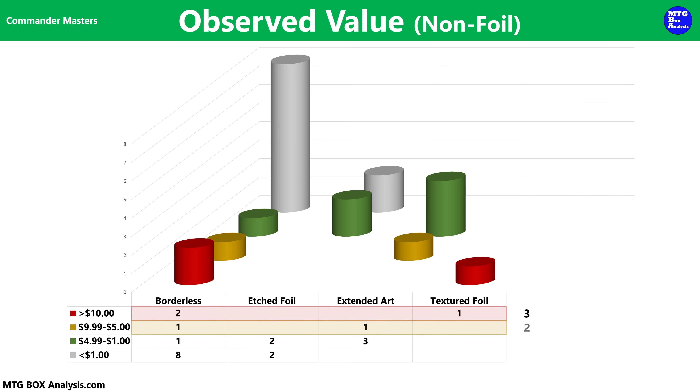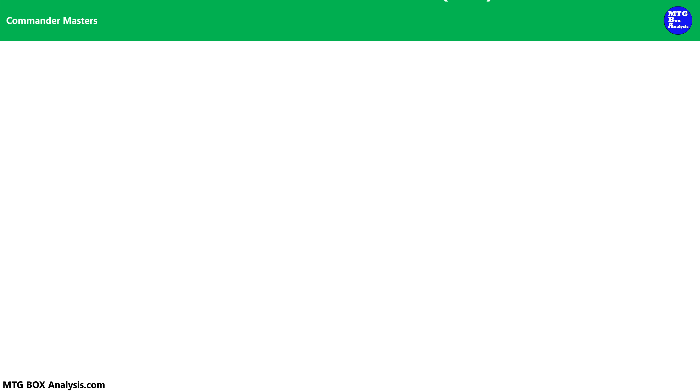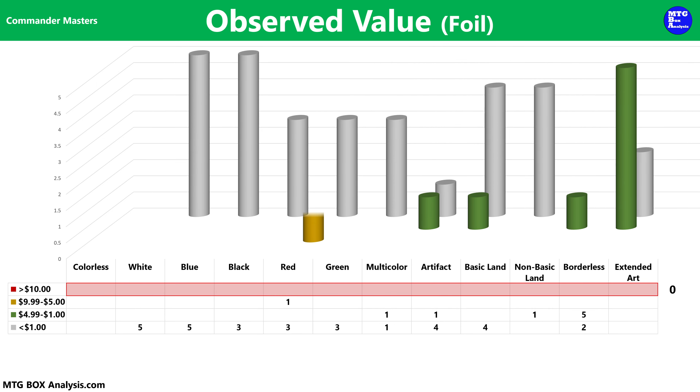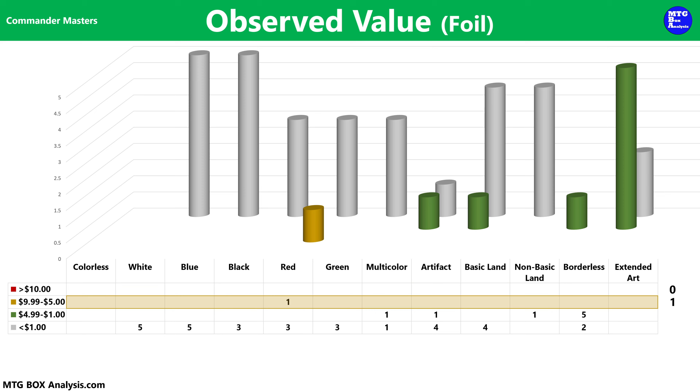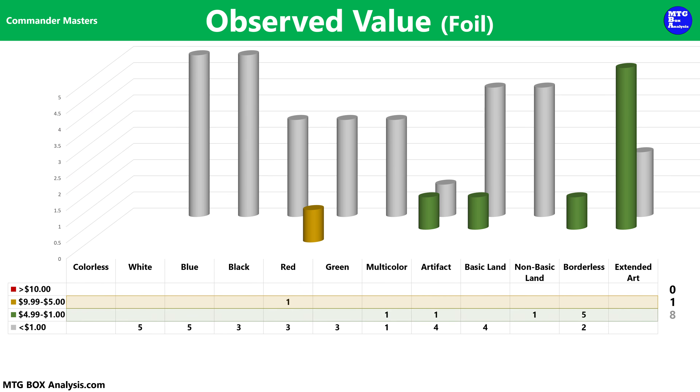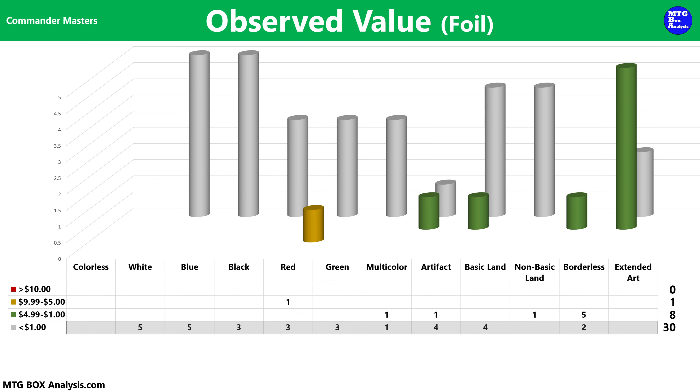We did also see two non-foils valued between $5 and $10, and six non-foils valued between $1 and $5. The remaining 10 non-foils in the box are currently valued less than $1. In the foil space, we took quite the beating, seeing zero cards valued over $10 and only one card valued over $5, which was the Savage Beating valued at $5.13. We did, however, see eight foils valued between $1 and $5. The other 30 foils that we saw are currently valued less than a buck.